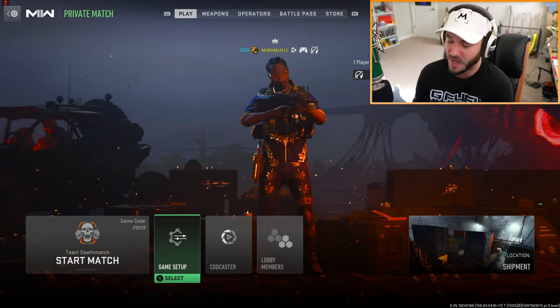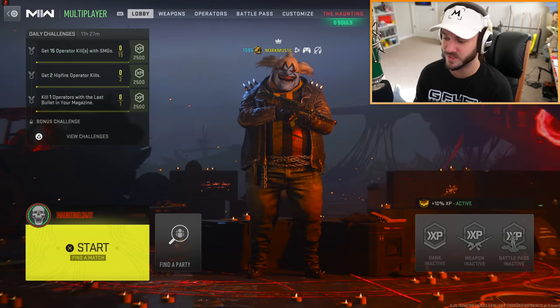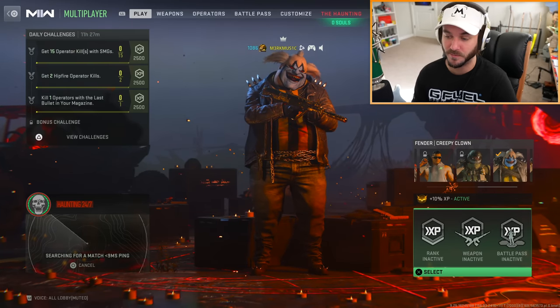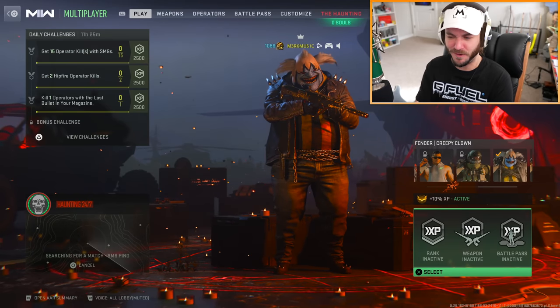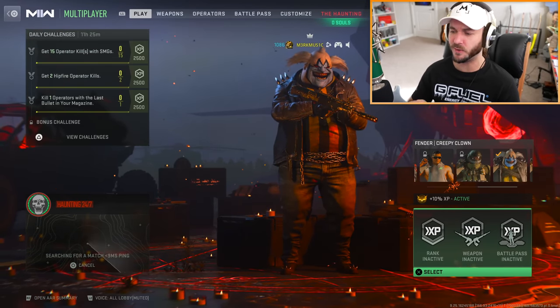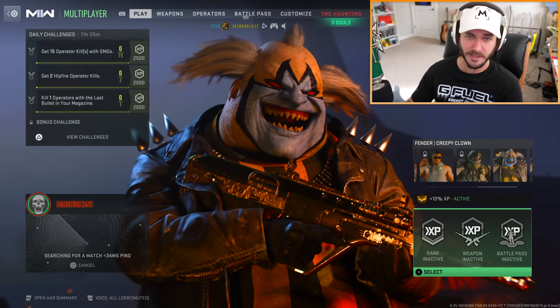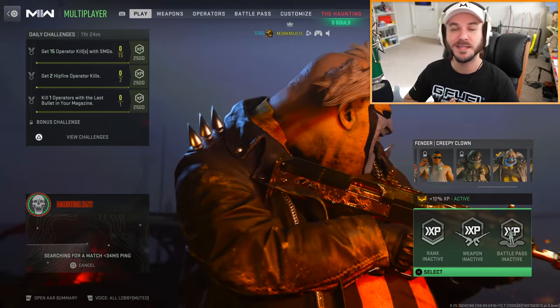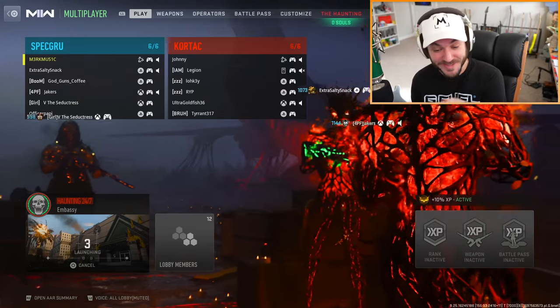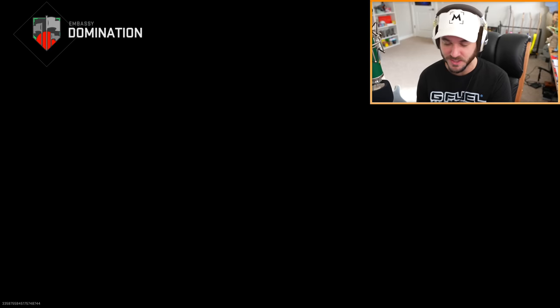We're gonna try to play it online and explore, but we're probably just gonna get shot by people. It's haunting 24/7 so I don't get to choose what map we get - I'm just gonna have to hope that people are chilling. We already know that people are not chilling in this game. I think Infinity Ward removed spooky maps from private match because they only want people playing online games, and I think that's silly.